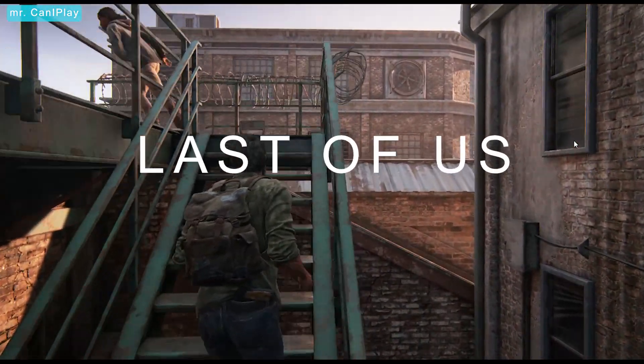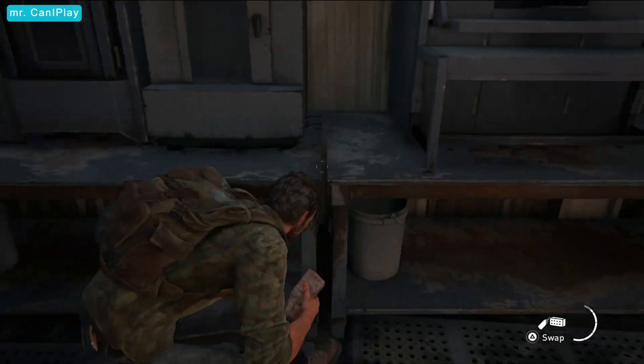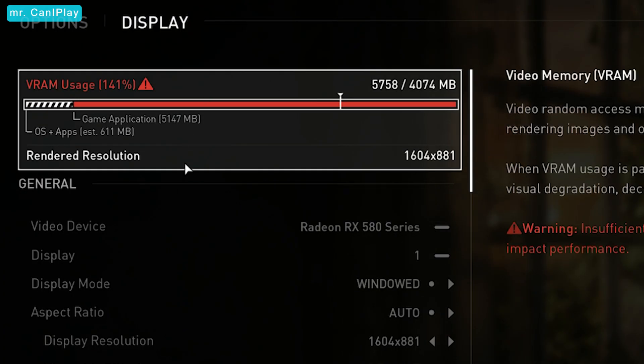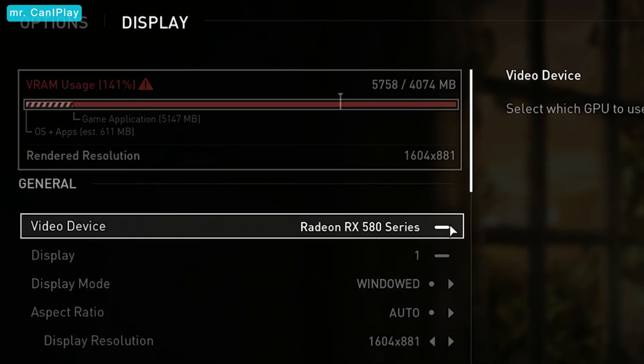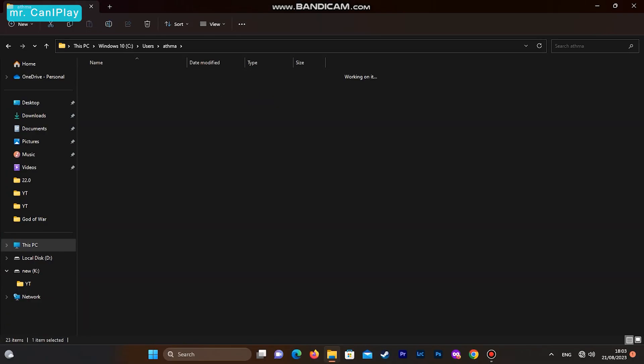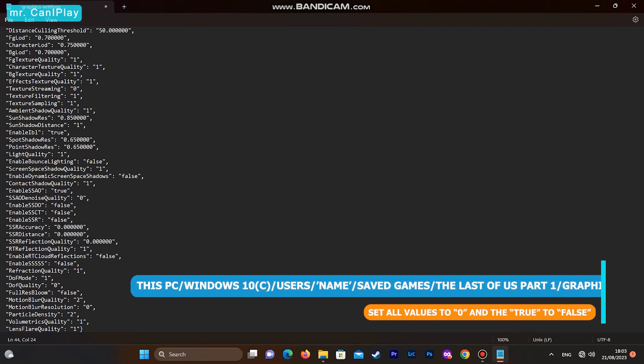In this video I'll be showing you how to break down The Last of Us graphics and make it run on a low spec PC. The first thing you should know is the game requires great hardware — it isn't well optimized for PC. Even on my RX 580 4GB VRAM on low settings, the game still uses more than 4GB. But this shouldn't kill our hopes. Go to saved games and open the configuration file, then set all values to 0 and the true ones to false.